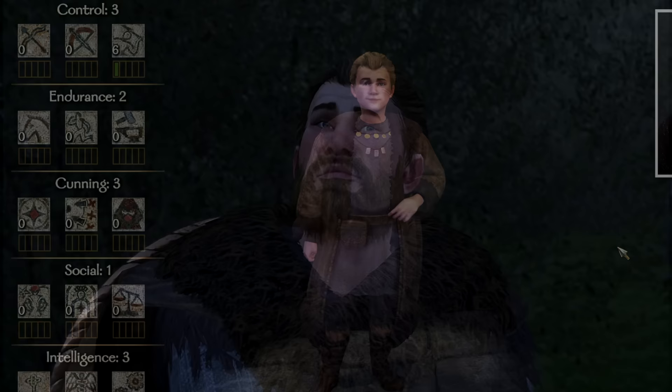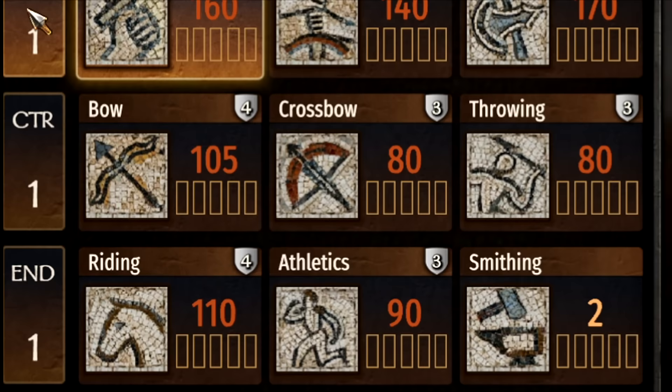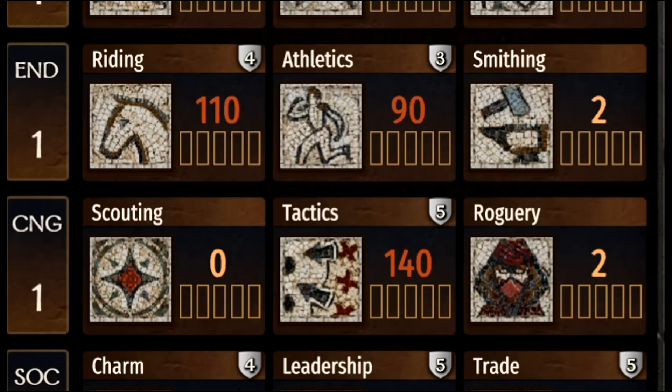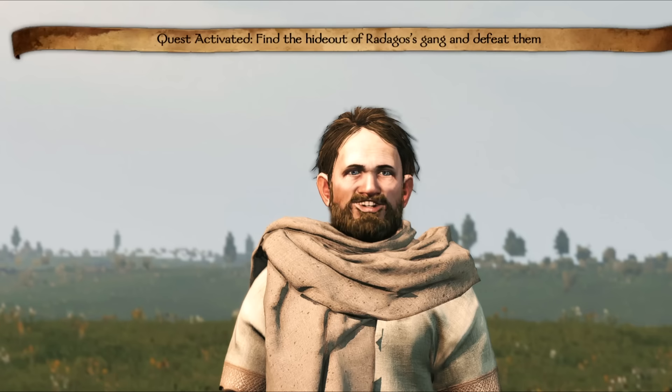Most importantly, you get your brother back and he comes with a bunch of pre-leveled skills, but all of his attribute points and perk points are actually not yet assigned. This means that you can completely customize him for whatever purpose you require on that playthrough. I'll talk about how I'm going to build him later on in the video and show you the best perks I'm selecting, but let me explain how you could find him step by step.